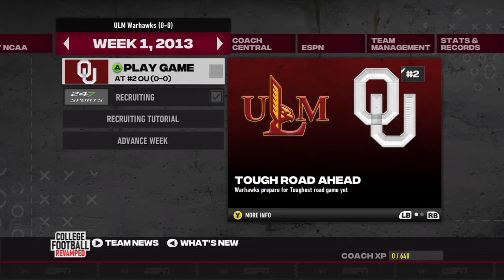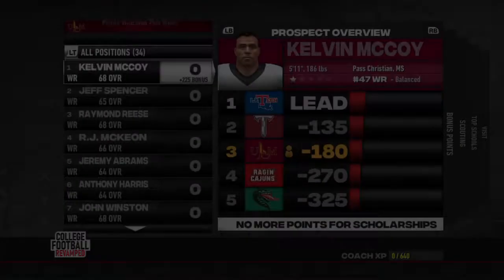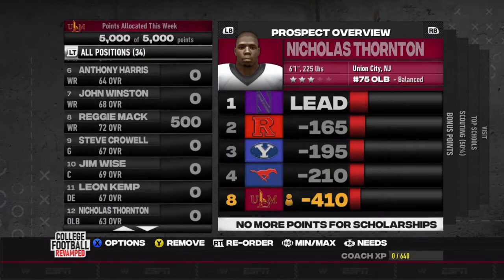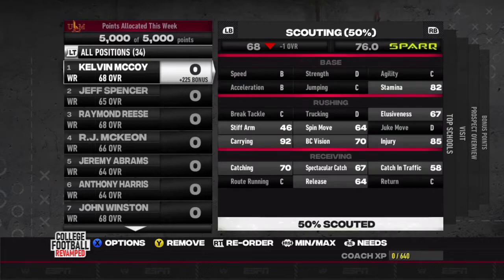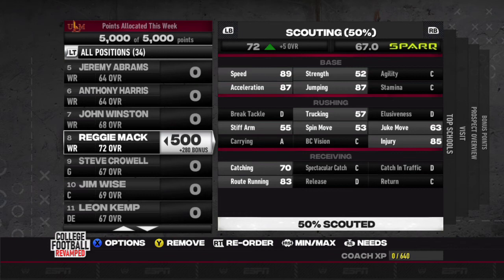Starting out this episode we will be playing University of Oklahoma in week one. I will be doing all recruiting off screen, so for every single episode and every single week I will show you the recruiting board. This is our recruiting board currently. We are still only about 50% recruited with some because of the head coach tree. Hopefully we will get it upgraded this week and be able to upgrade that skill tree to where we can scout 50% of a player at once.